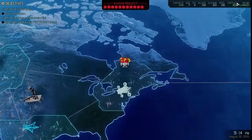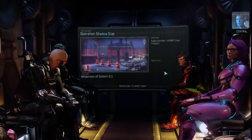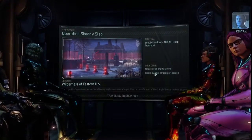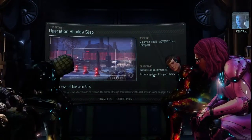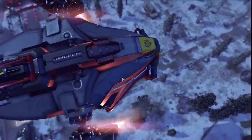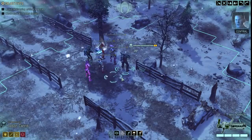It's a supply raid as well, so hopefully we get some supplies because I don't have a lot. The resistance got the jump on an ADVENT troop transport moving through this area — they've left the goods for us to salvage. The transport is still disabled but we'll likely encounter hostile forces attempting to lock down the site. Menace One-Five, engage and eliminate all hostile forces.